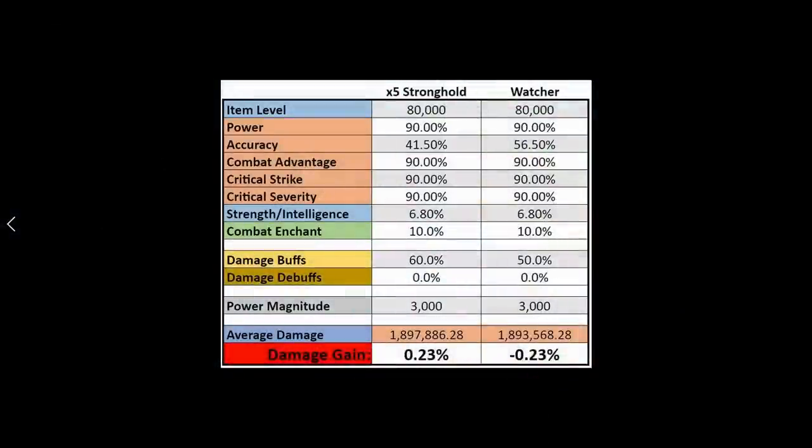The problem with the Watcher set is it takes 25 seconds to actually get the full 5% on all those statistics. In an ideal situation — a long trial or boss fight where you never leave combat — you would add a total of 15% stats. But people running five times Stronghold weapons already have crit strike, crit severity, and power at 90%, so the only place you'd fit those extra stats is in accuracy.